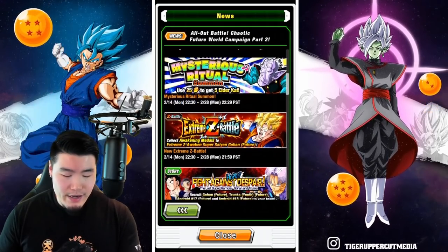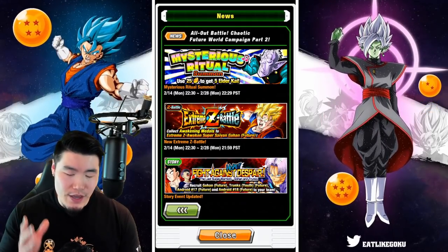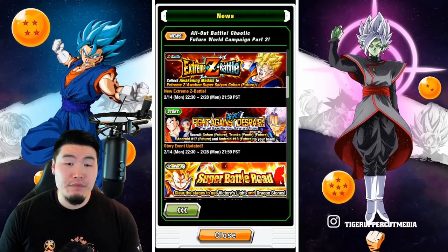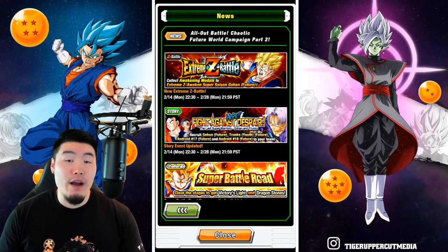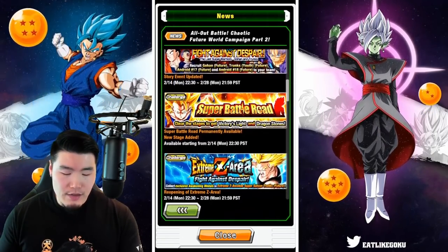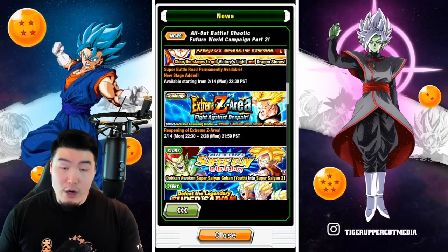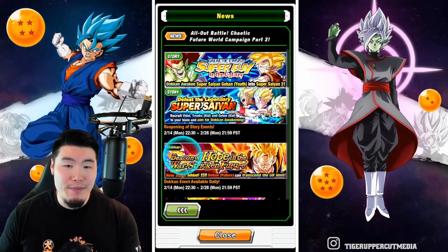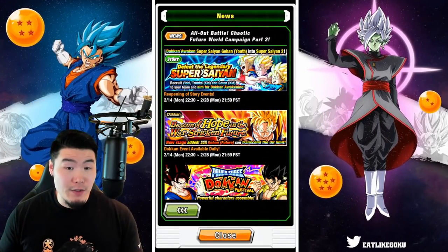We have an Elder Kai banner and the new Xtreme-Z Battle event for the PHY Super Saiyan Future Gohan, who is very, very good. And from there, we have a story update for the Fight Against Despair event, where I believe we can acquire a new Future Trunks support memory. And there's going to be a new stage of Super Battle Road — Stage 52 for Joined Forces. There's also going to be the reopening of the Future Trunks Xtreme-Z area events, and a couple of story events coming back. The Future Gohan Dokkan event will be available every single day.